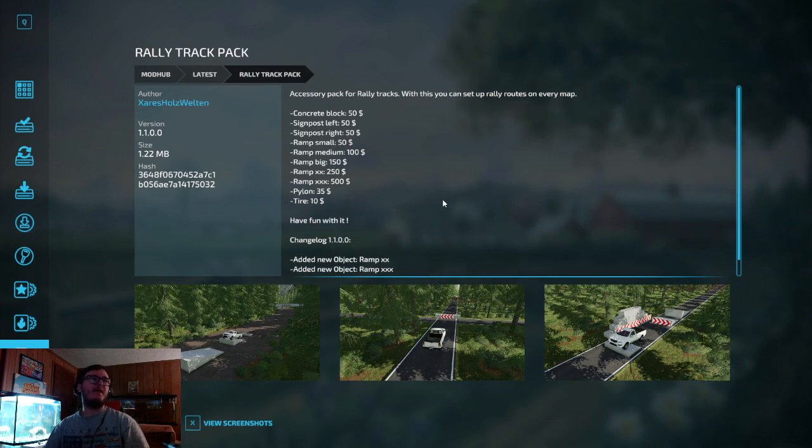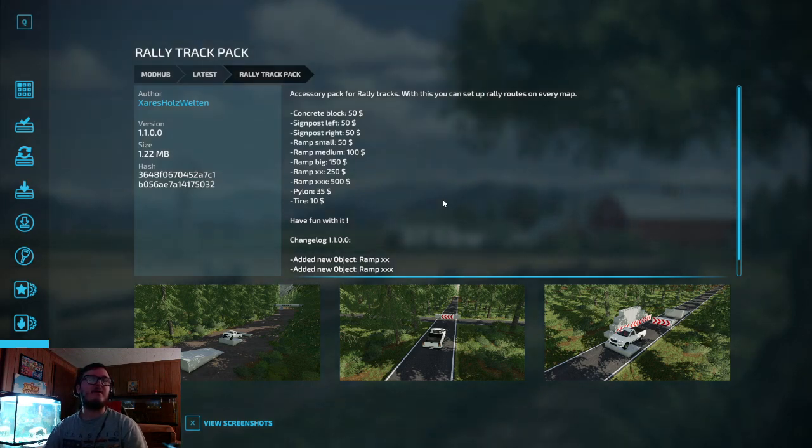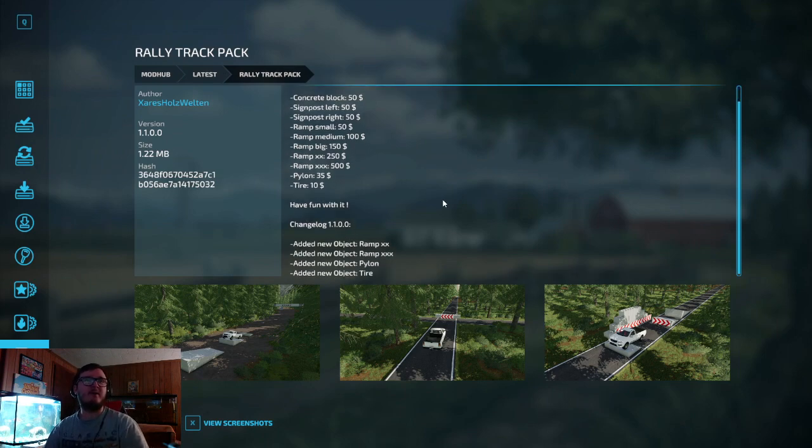Rally Track Pack, this is out by X Harris Holes Welton. Accessory pack for rally tracks — with this you can set up rally routes on every map. Includes the concrete block, signpost, ramp, small ramp, medium ramp, big ramp, double X ramp, signpost ramp, triple X pylon, and tire. Have fun with it.